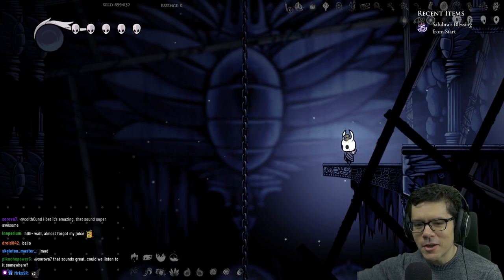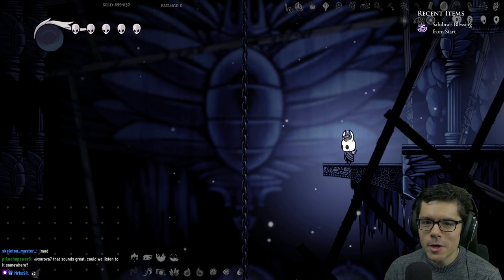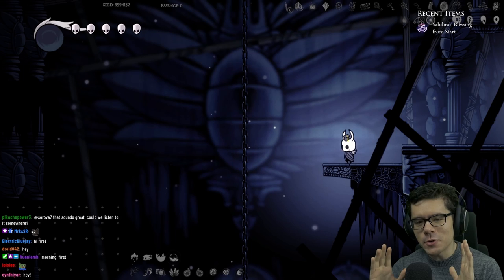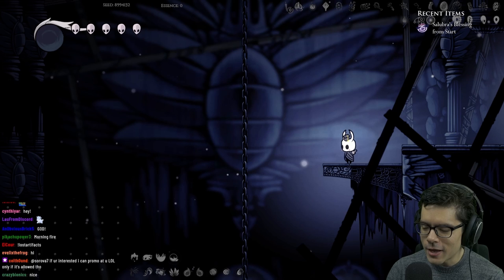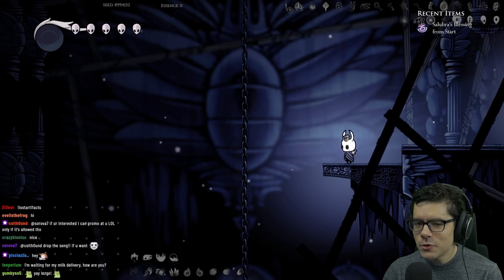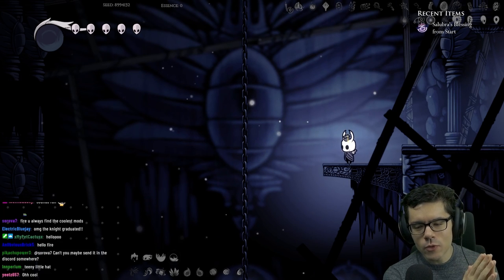Hey everyone, God Gamer here. Today I'm going to be trying out the Lost Artifacts mod. This is a really cool mod because it adds artifacts around the map — items that you can pick up and put into your nail to power it up. Really cool idea, it's kind of like a new charm system almost. I can't show you the menu until I get the first artifact pickup.